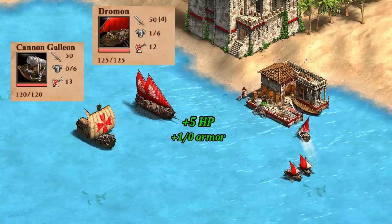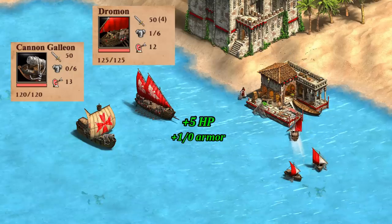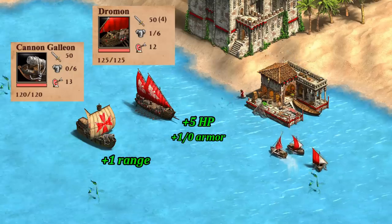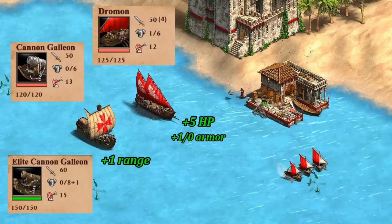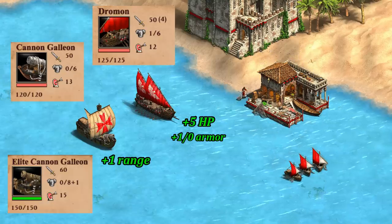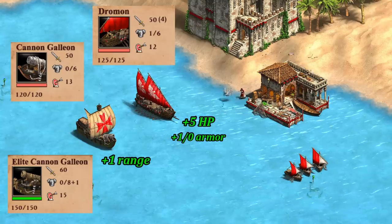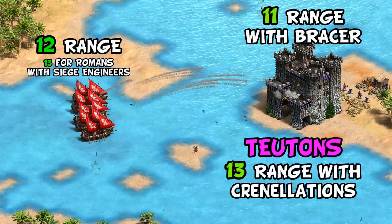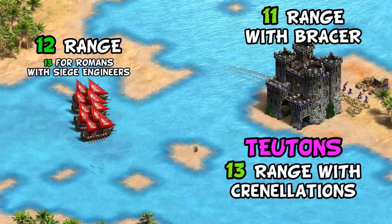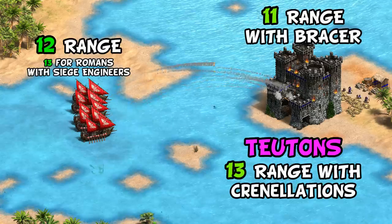Looking at their stats, it's a mixed bag, with a slight advantage in HP and armor to the Droman, but maybe more importantly, a slight advantage in range for the Canon Galleon. Of course, the Elite Canon Galleon has even more range, so the Droman is definitely at a large disadvantage compared to that, which is available to about half of civilizations. Theoretically, 12 range should be all you need to attack most castles, though a Teuton castle actually outranges Dromans, making them a little extra annoying to deal with on the coast for Romans and their friends.